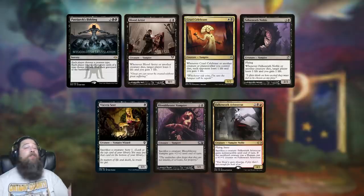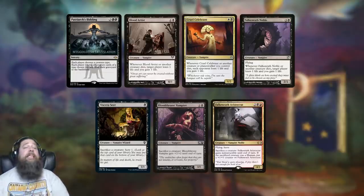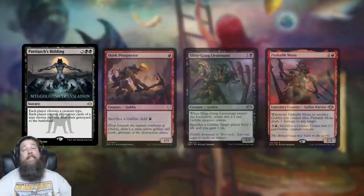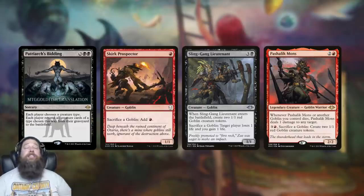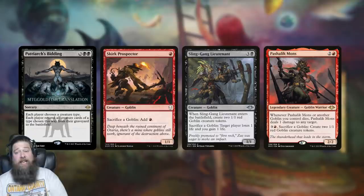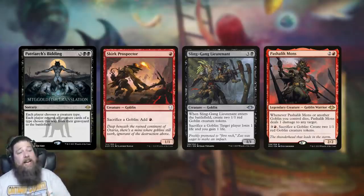Another option, maybe the most obvious, is Vampires — the home to multiple Blood Artist effects: literal Blood Artist, Cruel Celebrant, Falkenrath Noble. You get good sacrifice outlets like Viscera Seer and Bloodthrone Vampire. It seems pretty easy to set up a Patriarch's Bidding where you get back a bunch of Blood Artists, sacrifice a few creatures, and win the game on the spot. The other home, possibly the most competitive, is Goblins — already a legitimate tier two, sometimes tier one deck. Top builds already play sacrifice stuff: Sling-Gang Lieutenant, Skirk Prospector. Patriarch's Bidding could be either a backup combo plan if you're not winning with the Goblin Matron Snoop combo, or at worst a strong sideboard plan.